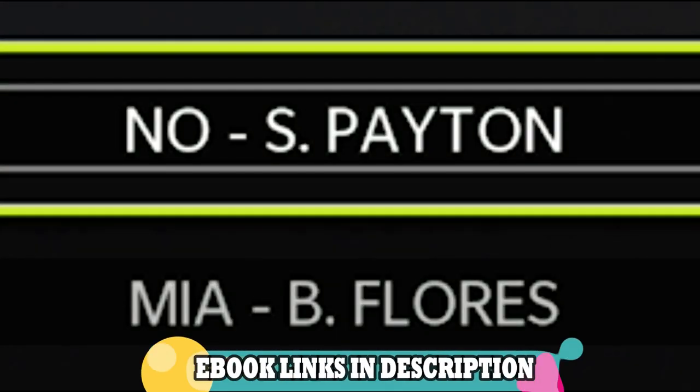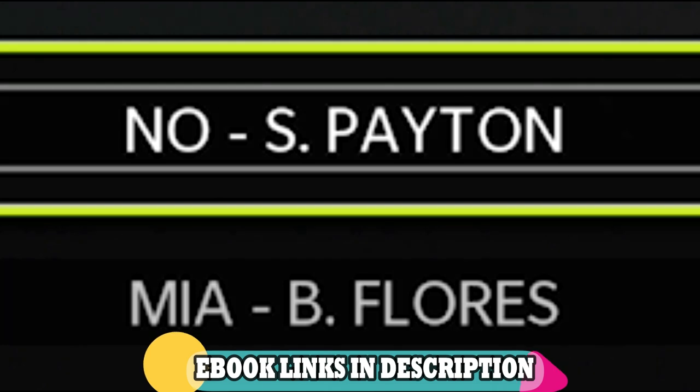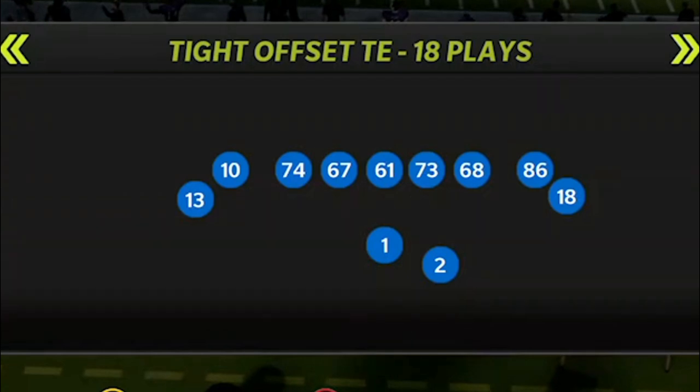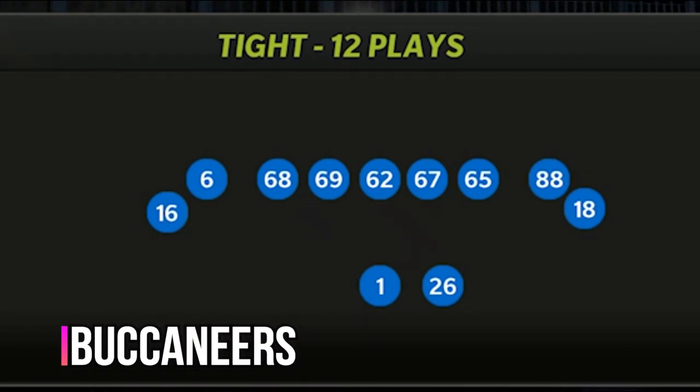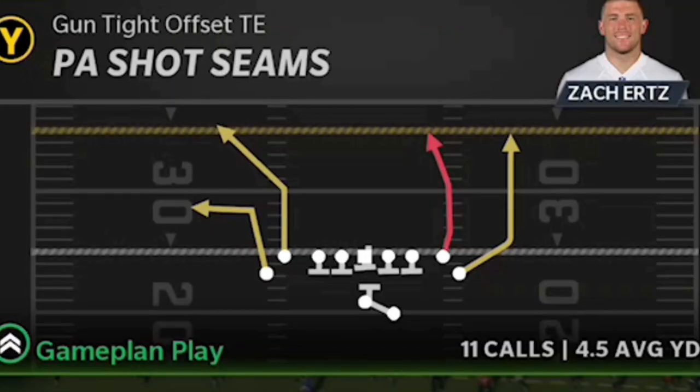The playbook we're using today is the New Orleans Saints, but the formation and play I'm going to show you can also be found in the Chargers, the Packers, and the Saints. The formation is the gun tight offset tight end, but you can also find variations in the gun tight. If you're in the Buccaneers playbook, you can find the exact same play — I'll go over that more later. The play I'm highlighting today is the PA Shot Seams.